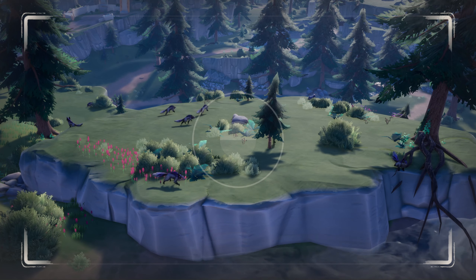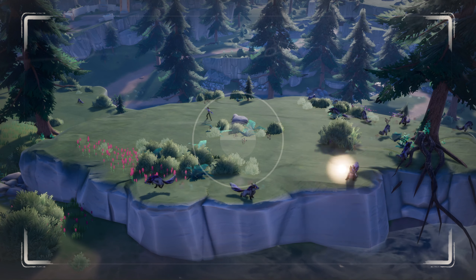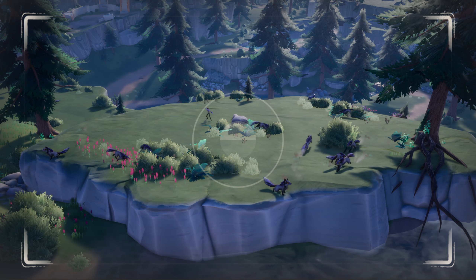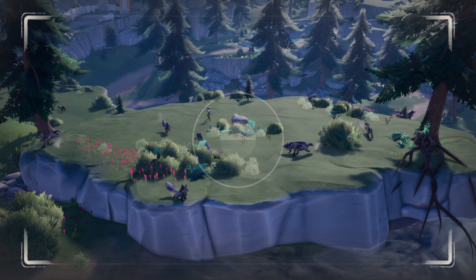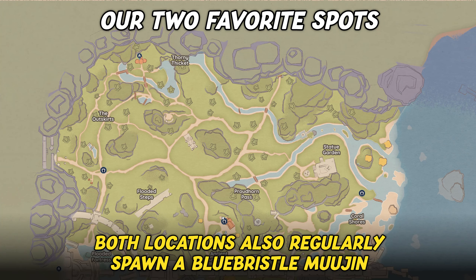Now, a great tip for solo players and everyone else. There's a way to take them down a lot easier if you're lucky, and that's at our favorite spots for hunting Mujin, where we also find Bluebristle Mujin the most reliably. That's here and here, in the north of Bahari Bay. The reason they are especially good for magical Mujin is that Flowtree groves regularly spawn in both areas. This is also where two perfect solo hunting spots are located.